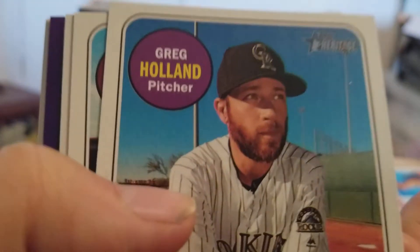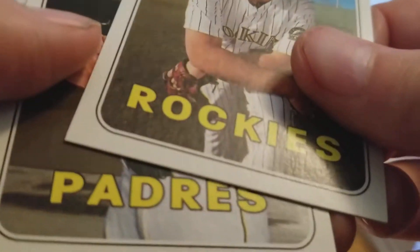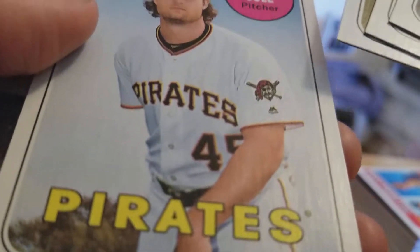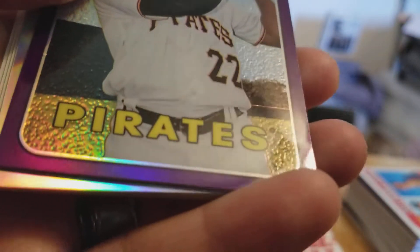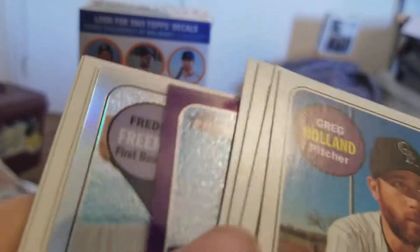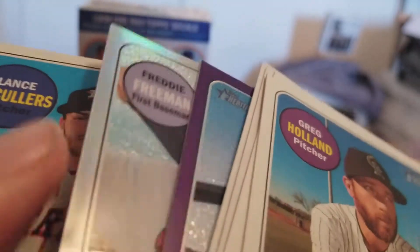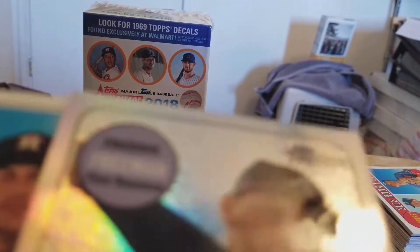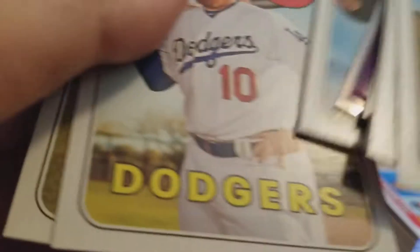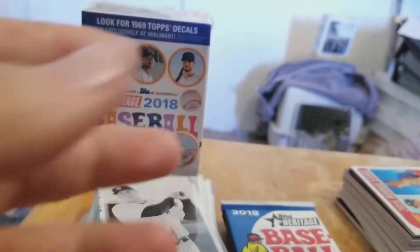There's another one — Andrew McCutcheon, some nice cards. Oh look at that — two of them, two of them in one pack! How do you like that? That is awesome, not bad. There's this guy. Dodgers. I'm getting one in every pack, except for that pack I got two.